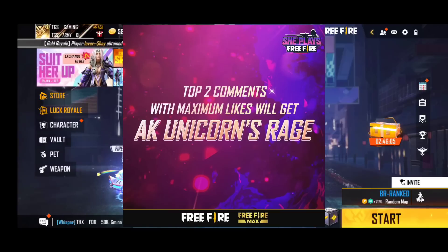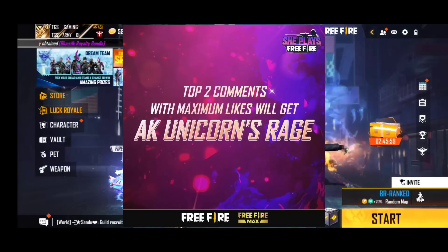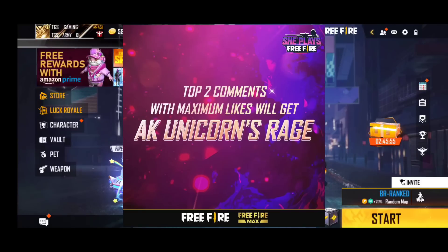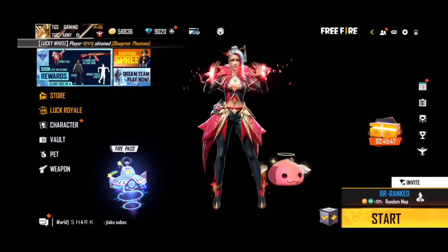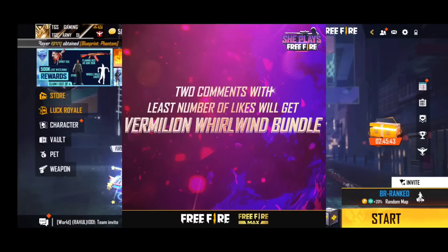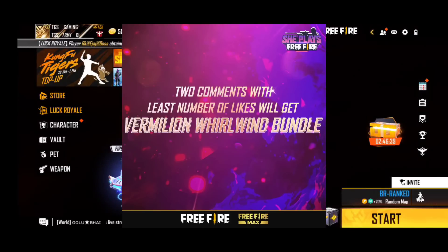That's why you want to do a comment. The top two comments with the most likes will get AK gunskin. So if you want to get AK gunskin, post your comment. If you want to give a second command, scroll down. If you want to give a fourth post, scroll down further.